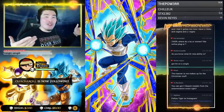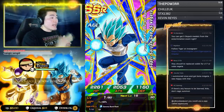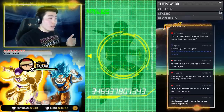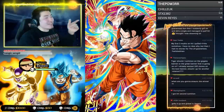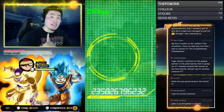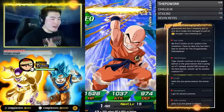We got another Super Saiyan Blue Evolution Vegeta — that's dupe number one for SSBE Vegeta on this account. And then we got a Hybrid Saiyans leader — SDR Ultimate Gohan, another great pull and the first one on this account. Two category leads in one multi. That's pretty fire.